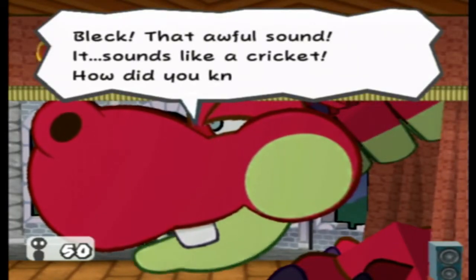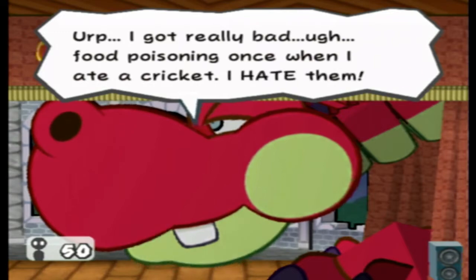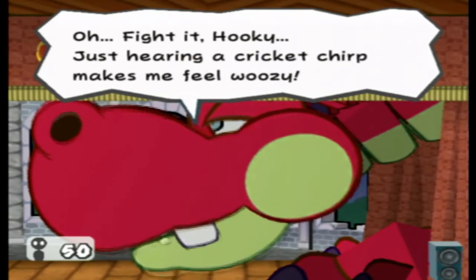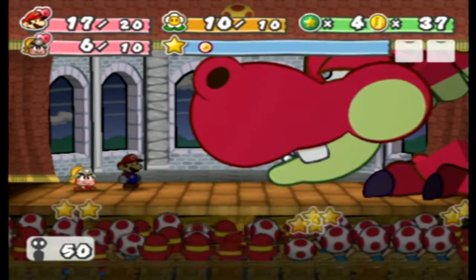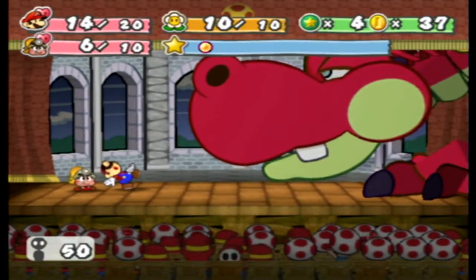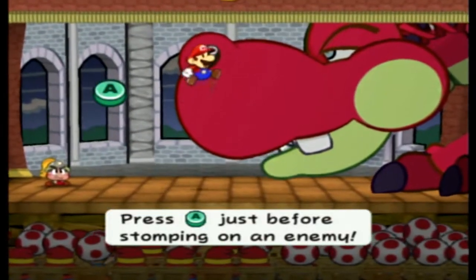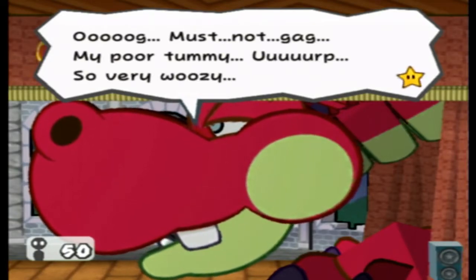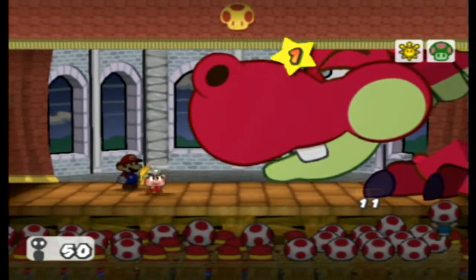'That awful sound! It sounds like a cricket! How did you know?! Stop at this instant!' I got really bad food poisoning once when I ate a cricket — I hate them. 'Just hearing a cricket sound makes me feel woozy!' So that will drop her defense pretty significantly, all the way to zero basically, and I think it might drop her power slightly, not by much. But it does make this fight easier — it's not necessary but I like the extra dialogue. The extra dialogue is worth equipping it; otherwise I probably wouldn't, because I like the challenge.